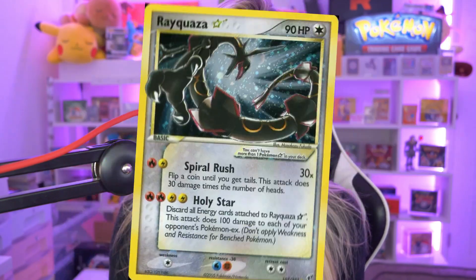Today I'm going to be doing something slightly different that I have never done before. I'm going to be opening up a $10 booster pack all the way up to a $1,000 booster pack with a couple of values in between. We're going to be opening up Unbroken Bonds, HeartGold SoulSilver Unleashed, EX FireRed LeafGreen, and EX Deoxys where we could potentially pull three different gold stars: Latias, Latios, and the Gold Star Rayquaza, which in a PSA 10 is worth upwards of $30,000.